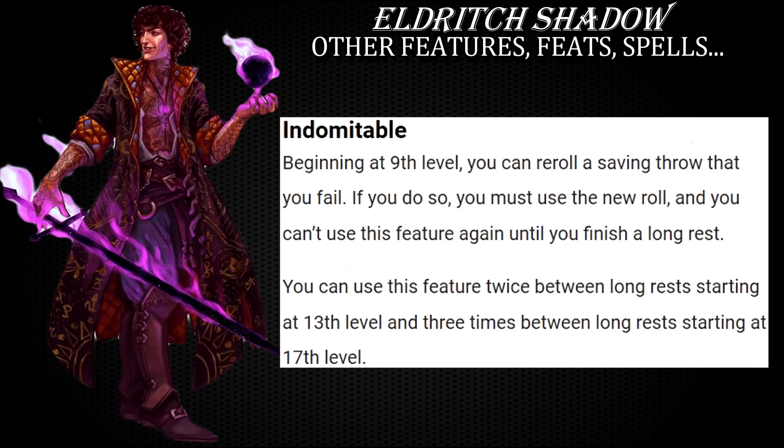Indomitable is there to help you with failed saving throws. You can often combine it with absorb elements spell and basically reduce a ton of elemental damage coming your way from, let's say, a dragon's breath or some high level spell, reducing it to a more manageable number.